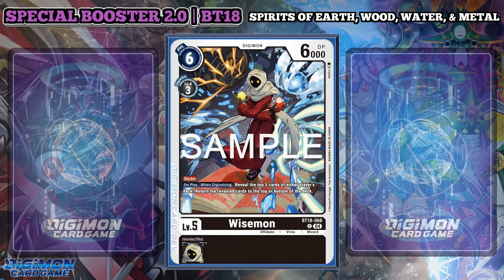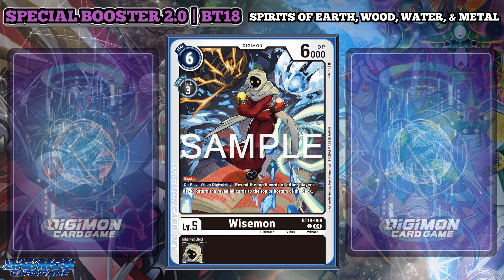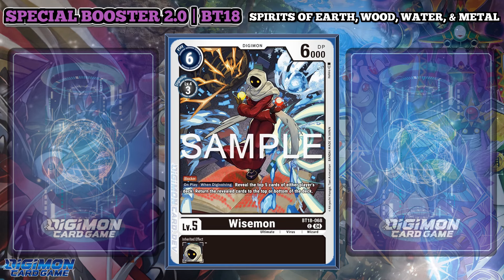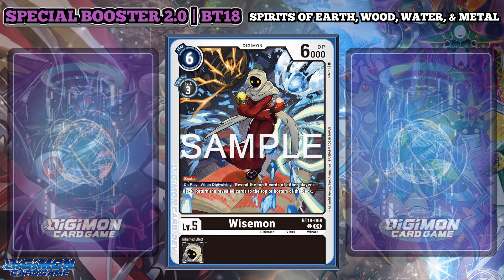Wisemon, the level 5 form, isn't a hybrid itself, but it has Blocker and an on play and when Digivolving effect that reveals the top 5 cards of either player's deck, then returns the revealed cards to the top or bottom of the deck. Gleaning the top can be nice, especially if you end up going black-based Digimon.